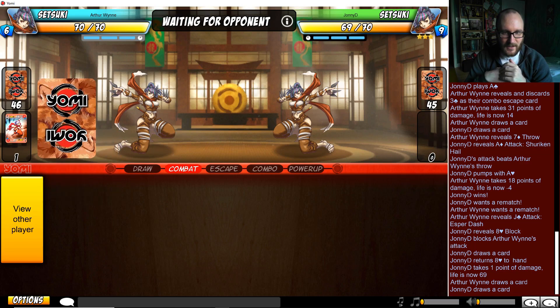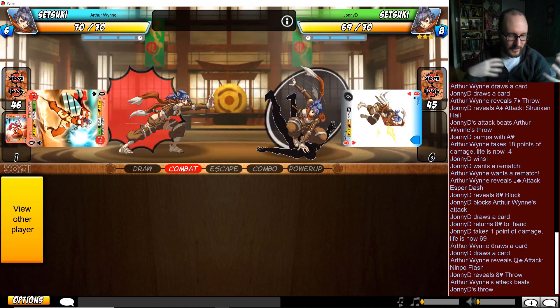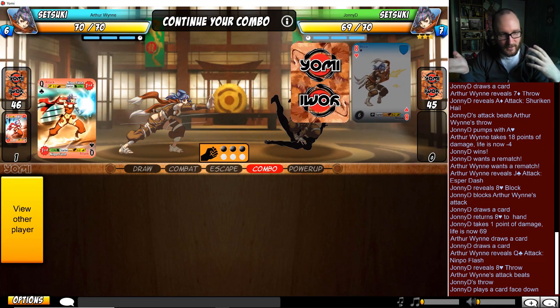First turn with Setsuki is often queen-dominated - if my opponent has the queen I have to think about how I'm going to act, and if I have the queen I have to think about how I'm going to act. Just blocking is fine, of course, though that loses to the obvious 'I think my opponent has a queen' play of just playing a throw.